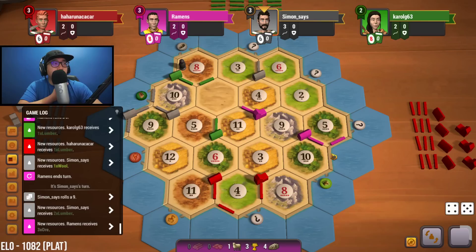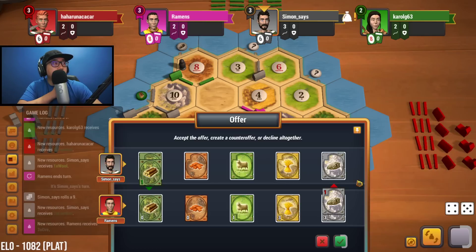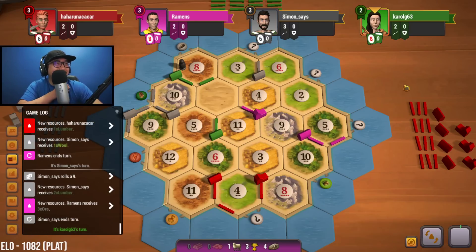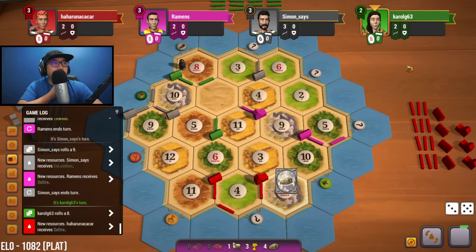I might want to try extending to two roads to get the 8-10, just to be able to get some production with eights — that would be fabulous. If you give me those two things I'll give you an ore. Eight is rolled, we get nothing for eight. We just have to hope that we can hold on to the resources we have.